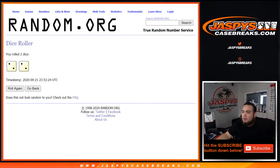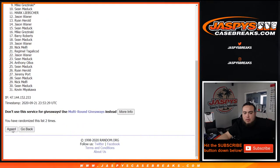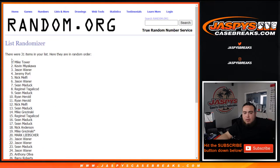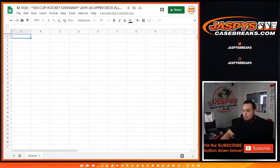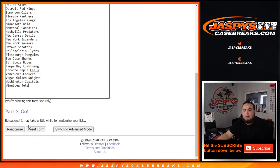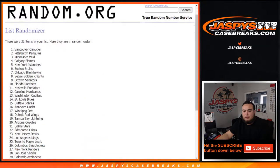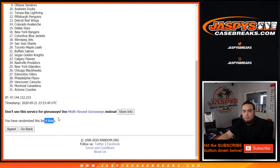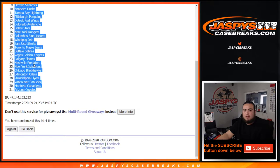Let's roll it — we got ourselves a two and a four, four times. One, two, three, and four. Mike, tower down to Sean. One, two, three, four. Florida Panthers down to the Arizona Coyotes.